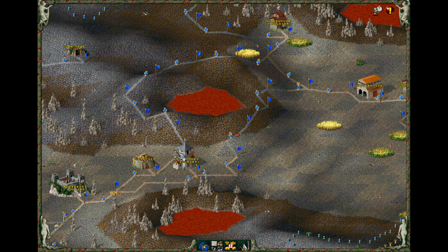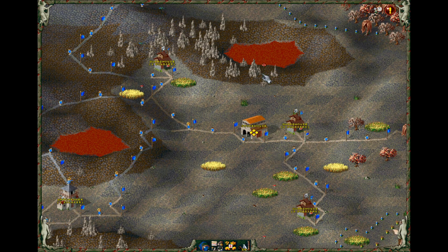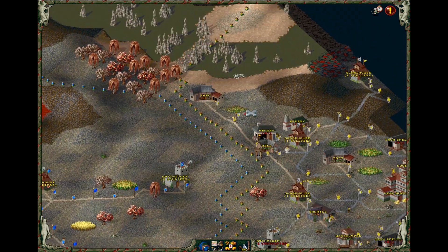That one looks like it's a bit long. So now it's all going into the storehouse here — boom, boom, boom. The mine up there is running. That explains why we're getting some gold now. Let's start expanding more.